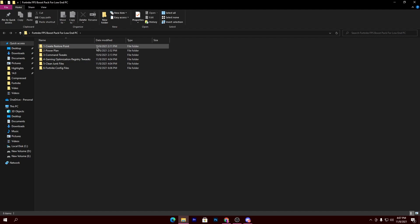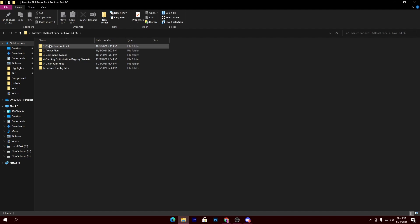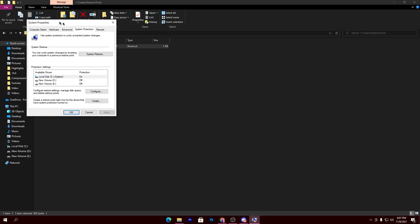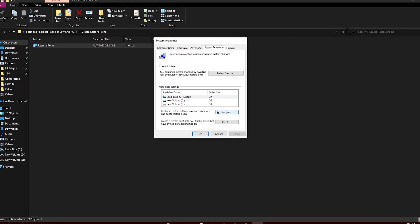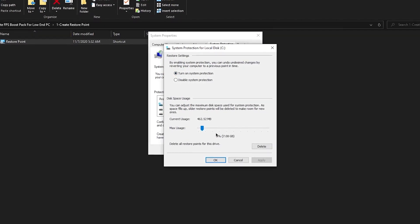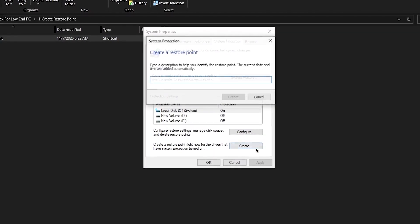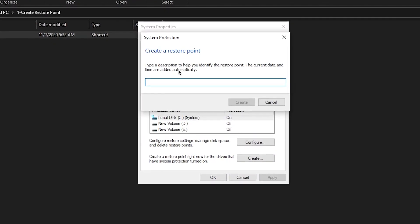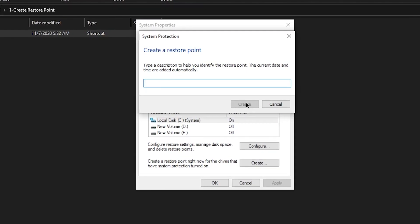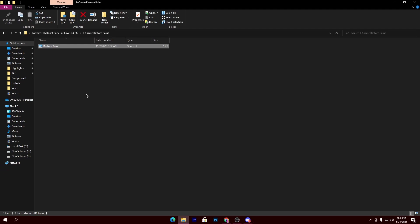The first file you'll see is 'Create a Restore Point,' and I highly suggest you create a restore point before using this boost pack. Open this first folder and you'll see the restore point option. Double click it — this will open a window. Go to Configuration Options, turn on System Protection, and set the max usage to 6 percent. Hit Apply, click OK, then click the Create button, type a name to remember your restore point, and click Create.